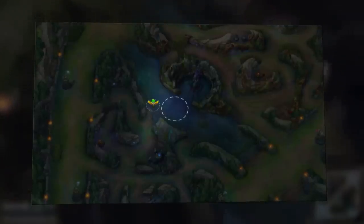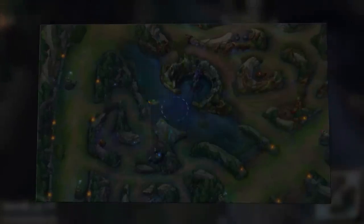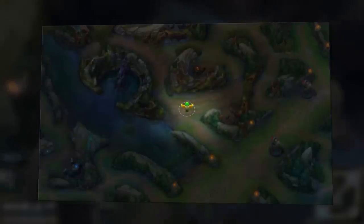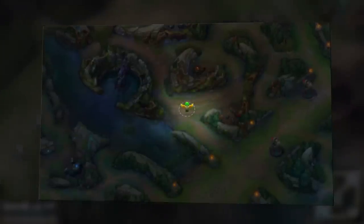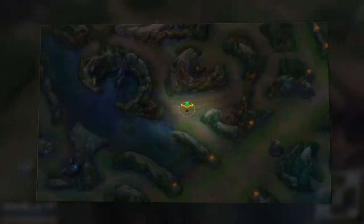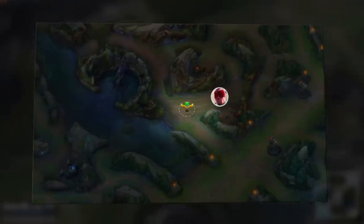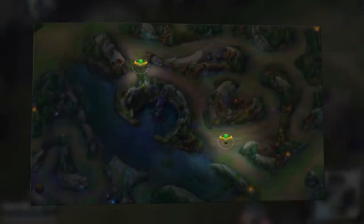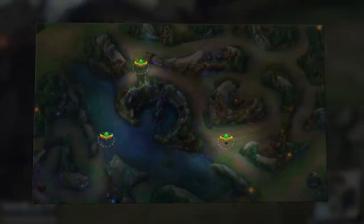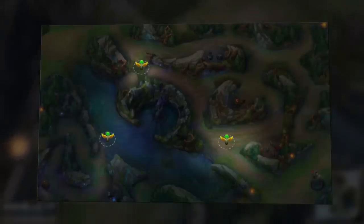This scuttle-radius ward is mostly for mid laners, junglers, and sometimes top laners. If you can place a ward on the ramp leading up into the enemy jungle by their raptors and red buff, you'll see them any time they come out towards mid lane. Combo this with a ward from your top laner or jungler towards the enemy tri-brush or scuttle area, and you can cover almost all their paths on the top side of the map toward mid lane.